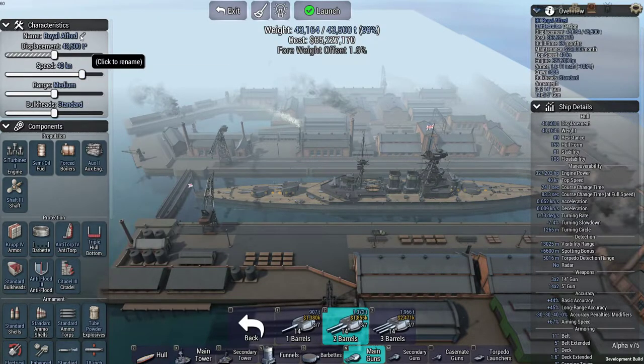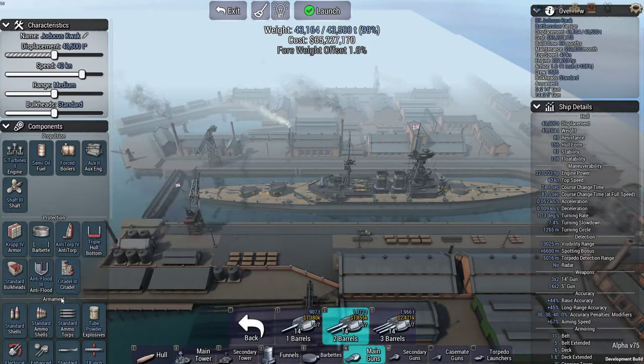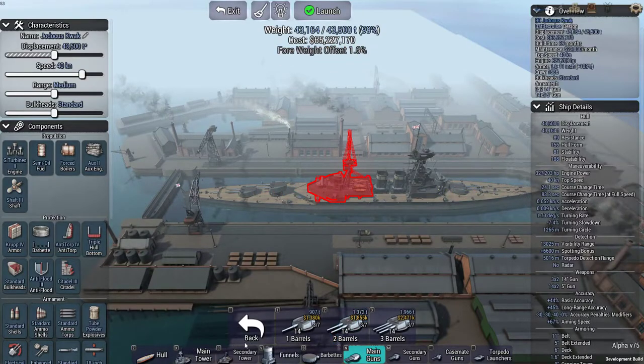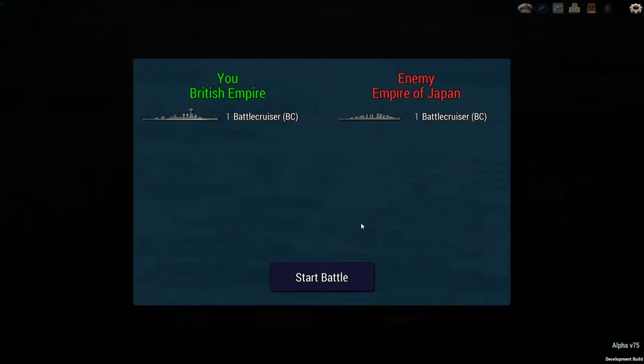We now have a ship that can run 40 knots — the Royal Alfred. I've named it after a Dutch cartoon character, 'Alfred Yadokas Quack,' and that's now the name of the boat. We've got a ship, we're really well protected for a battlecruiser — let's go and fight. Click launch — it gives a warning about badly placed parts; I'm going to launch anyway. It does that when you're still in the build menu. It's very early alpha and that is just the way it is.